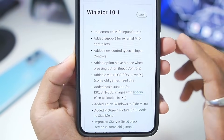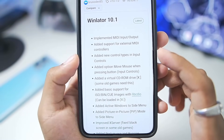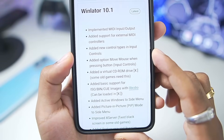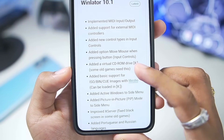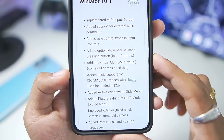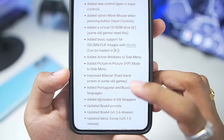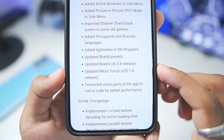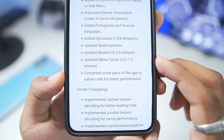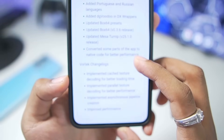You'll be able to read some of the changelogs, such as: added support for external MIDI controllers, MIDI input/output has been added, added new control types in input control profile, added option to move mouse when pressing a button, added a virtual CD-ROM drive (some old games need this), added active windows side menu, added picture-in-picture to side menu, improved X server, updated Box64 to 0.3.6, updated Mesa Turnip to its latest 25.1.0, and converted some parts of the app to native code for better performance.